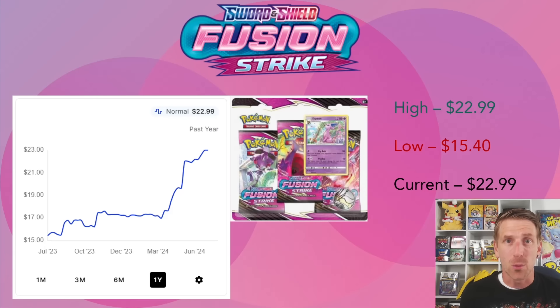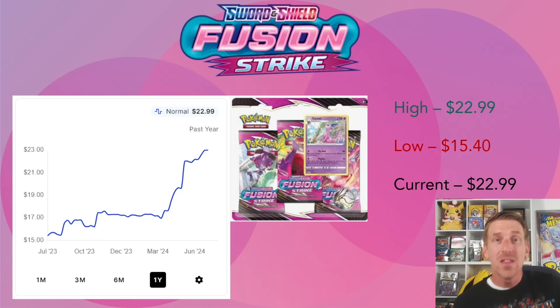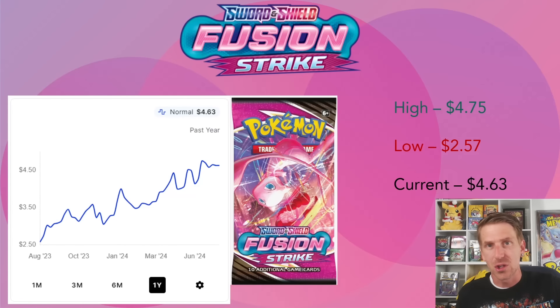One of the three-pack blisters - the Espeon variant - has gained a lot of ground. In March 2024 it was around $17, but it's gained over 30% in the past few months and is now sitting at $22.99, an all-time high. The Eevee variant is selling for around $15-$16, still above MSRP but still available on the Pokemon Center website - bringing it down to about $4 per pack, basically MSRP per booster pack. The Eevee blister's low point was $15.40 in July 2023.